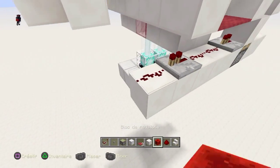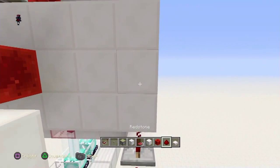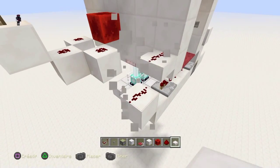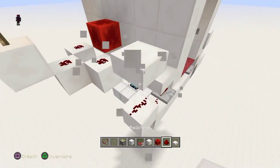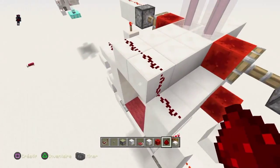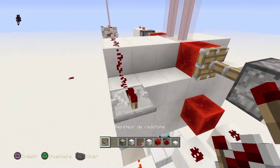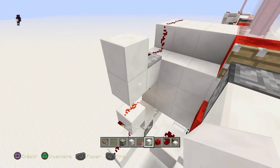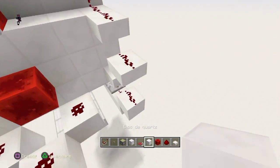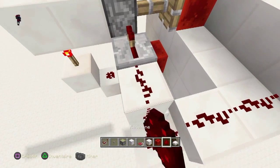Évidemment, vous allez monter le circuit comme ceci. Vous prenez vos demi-dalles, vous montez le circuit. Voilà — une note de demi-dalles ici. Ensuite, ici, vous poursuivez le circuit. Ensuite, au-dessus de la torche, vous mettez un répéteur avec un bloc. Vous suivez le courant avec un bloc. Répéteur et redstone.